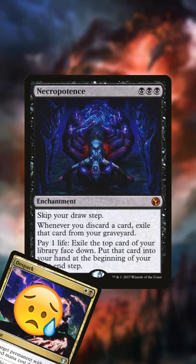Number 9 is D-Spark. Exile mana doublers, exile Darksteel Forge — just don't exile Necropotence. You suck, D-Spark!